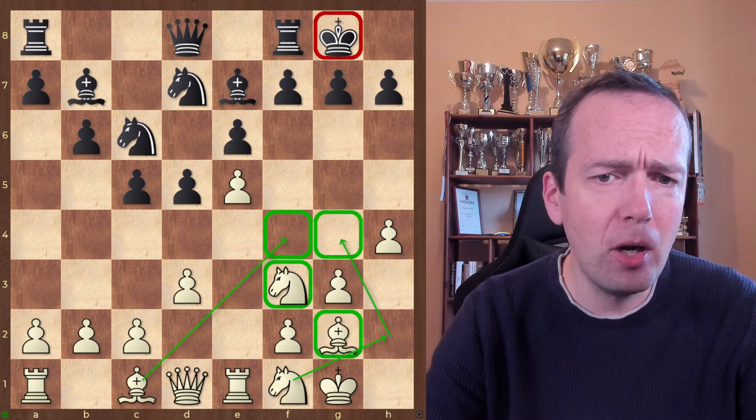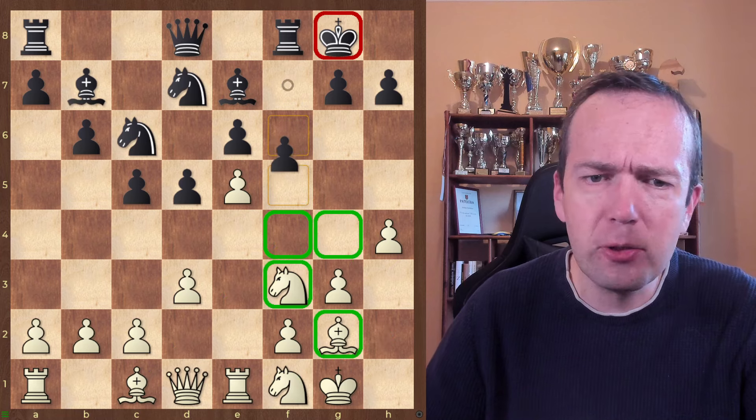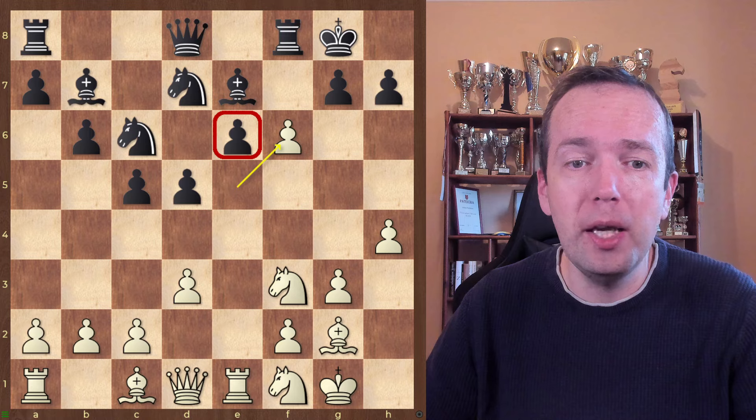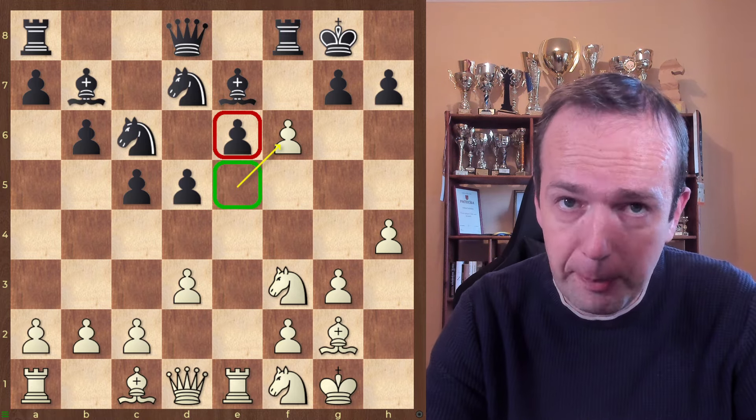Black at some point somehow tries to react. Let's say after h4 he plays f6 or f5 — you almost always take it. You almost always take on f6. This creates a weakness on e6 and a potential outpost on e5 for you to exploit.